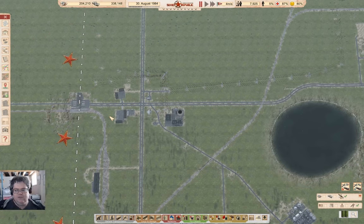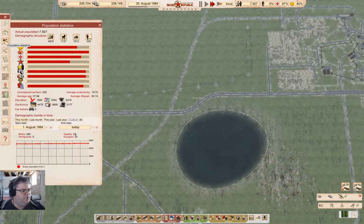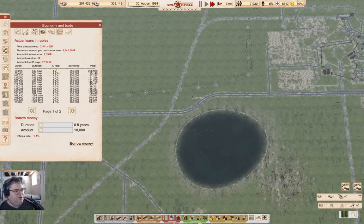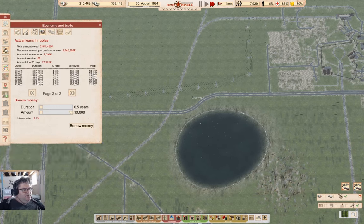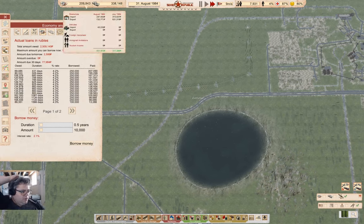Hey everyone, welcome back to Lucky Corners in Workers and Republic Soviet Resources. So let's get time rolling here. Before I get stuck into any project this time, I just want to show we have some borrowed money and we now have a sufficient income to dramatically pay down the debts.